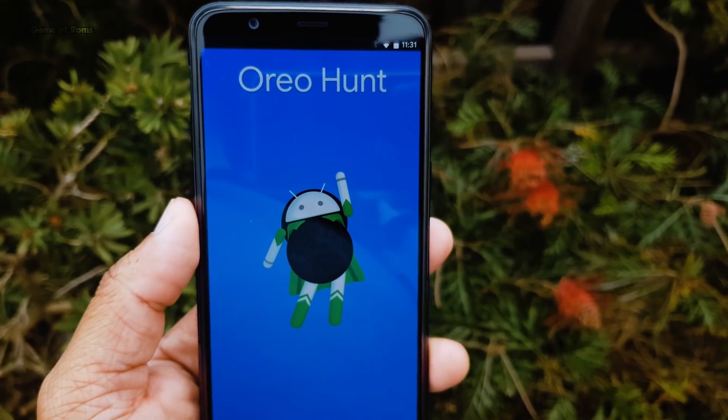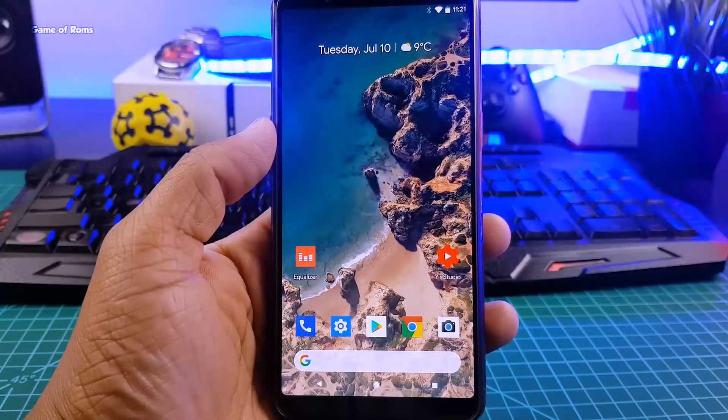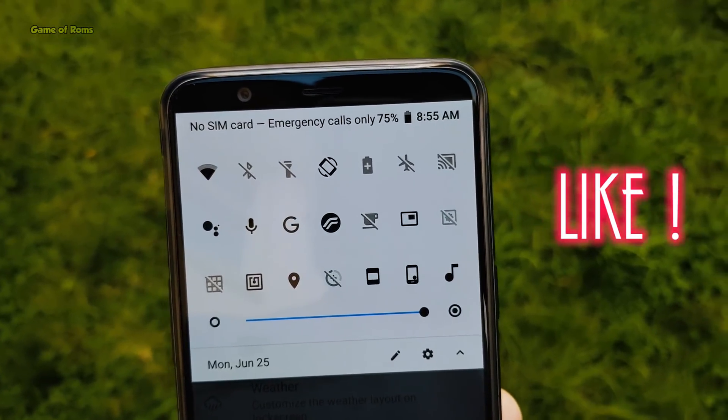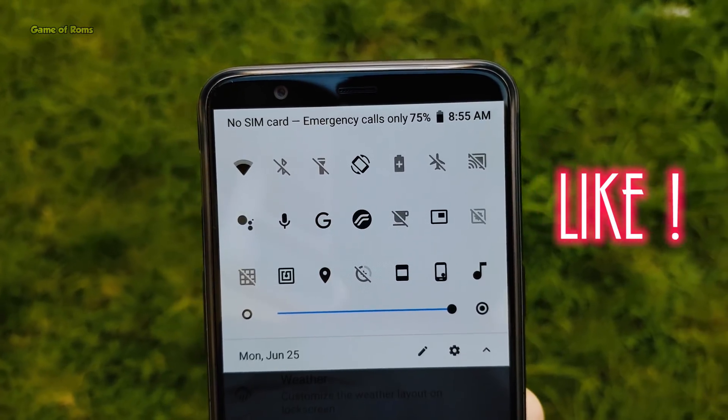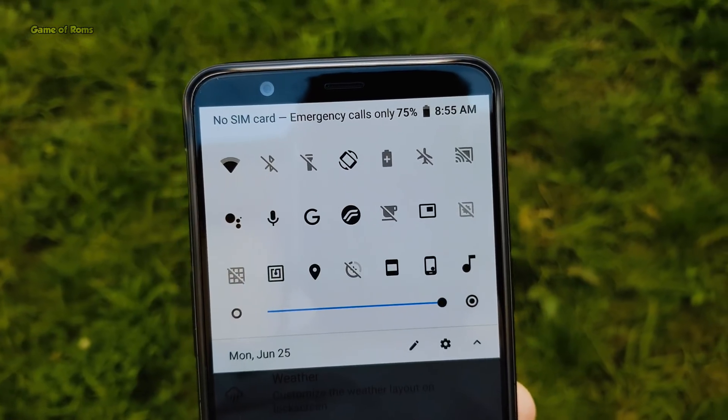In case you want to download and install any of these ROMs, I will drop download links in the description as well. Please like this video — you have no idea how many hours I put into it. Subscribe with the bell icon for more videos like this. This is your friend Nash signing out.